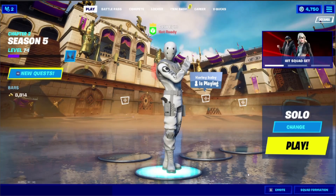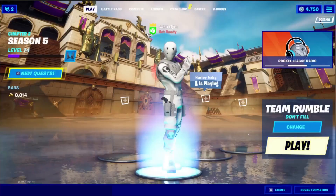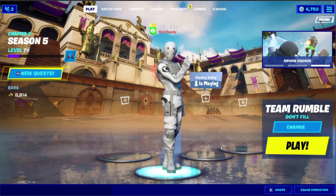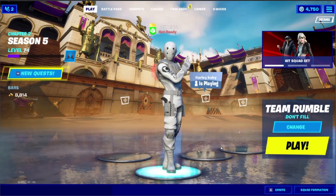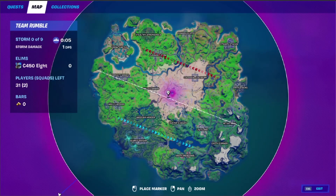Anyway, the final one - you could do this in solos, but it's easier if you go into Team Rumble. That's basically because you've got 16 people on your team and 16 people on the other team. Normally people don't cross the line, so hopefully you can be on the right side for this one. Maybe not the best spawn, but it is on the middle side. Where do you want to go? Sweaty Sands. There could be a chance the final circle could be here.